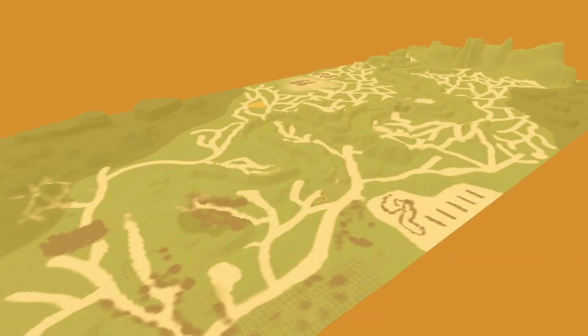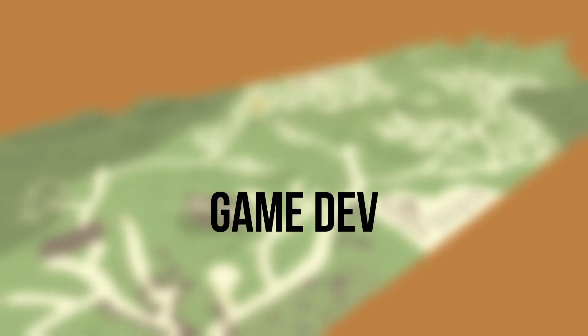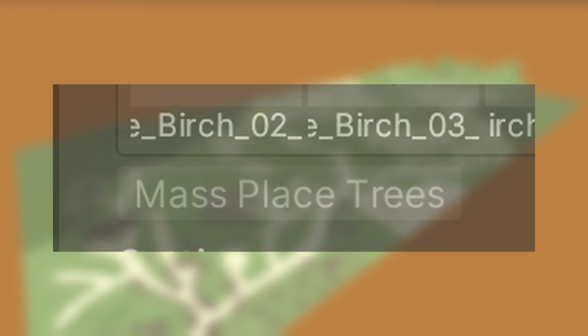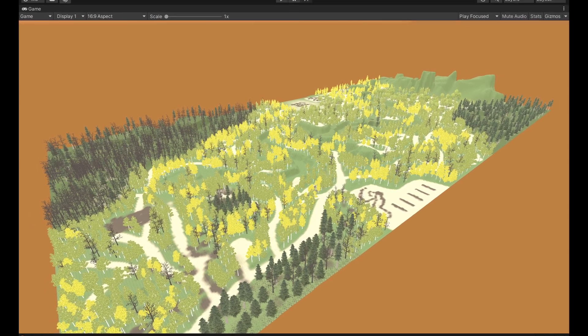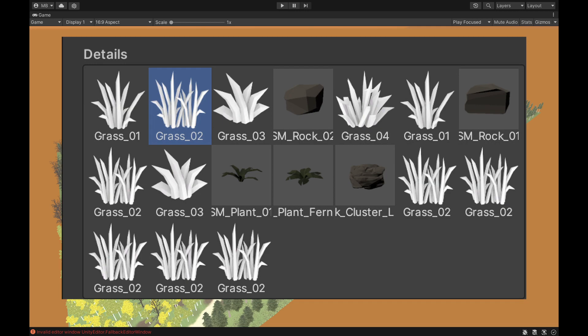Now we need to start placing each tree hand by hand for greater detail. But as a game developer, I felt way too lazy to do it on my own. Thankfully, Unity provides a button which allows you to mass place all the trees on your terrain. And voila, we now have some nice looking trees. With the help of the painting tool, I then removed the trees from the walkways, and I did the same thing for grass.